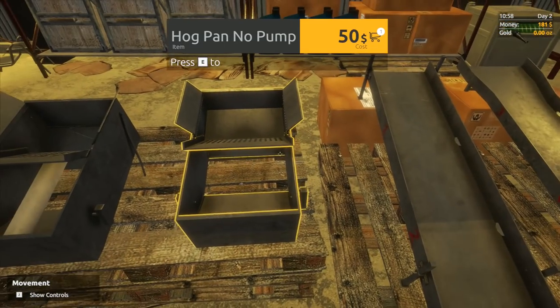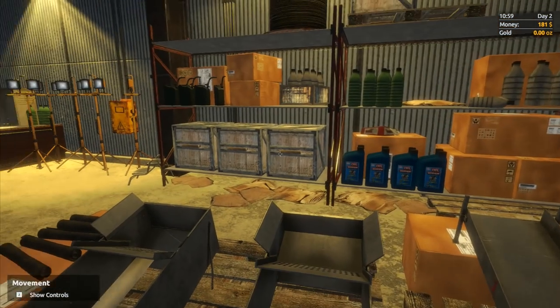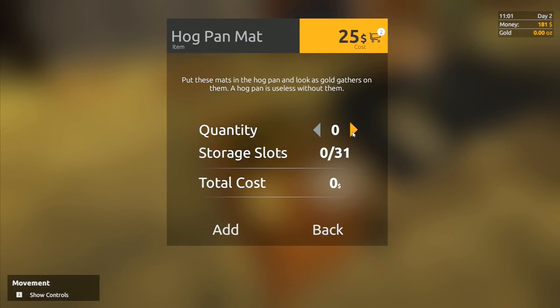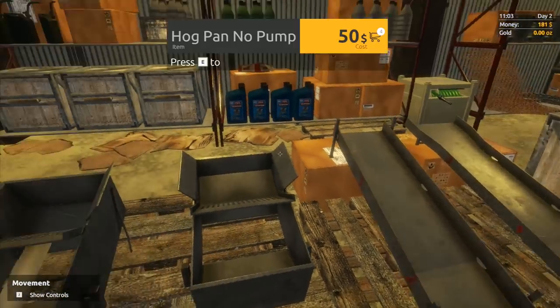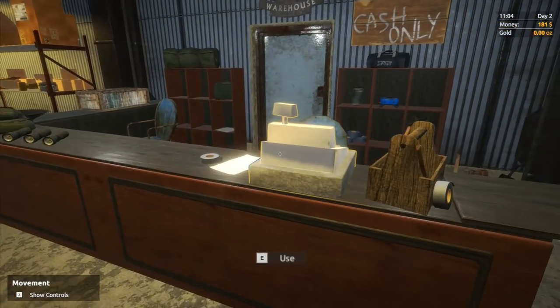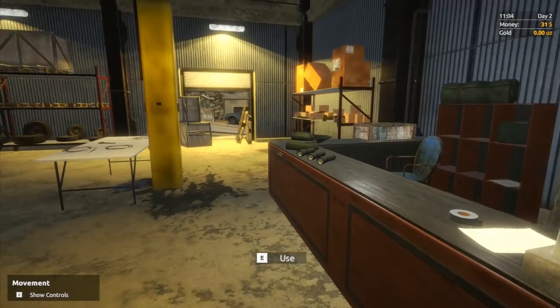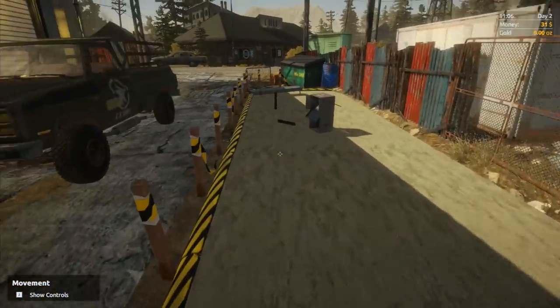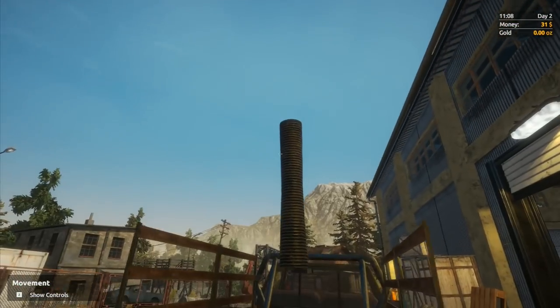Then we want the hog pan - no pump - and we get just one of those. You can get a pump and stuff later on and sort of automate some of the process, which is really good. Then we want to get some mats - we're going to get two mats. You put the mats where it says number one and number two, and then you start washing dirt through it. That's 150 total, so we buy those.